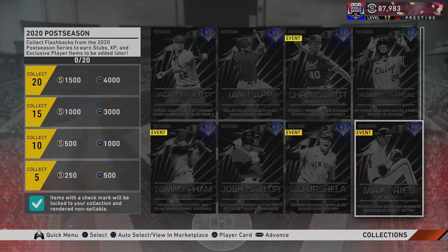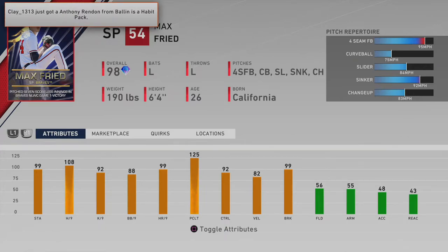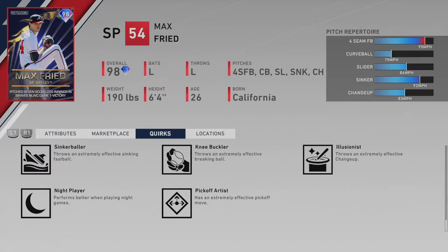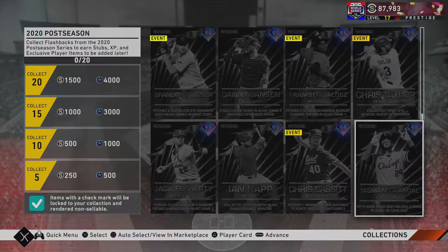First one I'm going to show off is this Max Fried card: 95 mph fastball, curveball at 75 — good change of velocity — slider at 84, sinker at 92, changeup at 83. He's got 99 stamina, 108 H/9, 125 control, 99 break, lefty standing at 6'4". He's definitely going to make his way into my starting rotation for at least three or four starts. I really feel like this could be a beast — try him out and put him in your lineup.